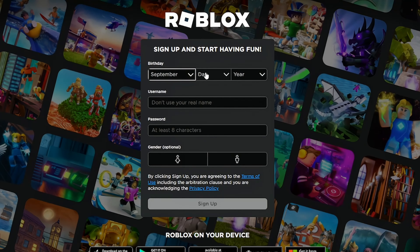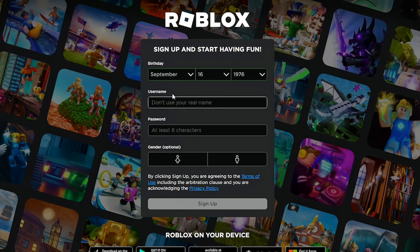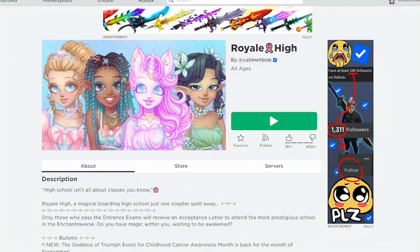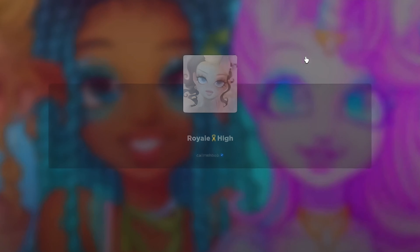Let's log in — birthday month September, random year... username: 1238DoorTester. Okay, there we go! So 1238DoorTester is my new account. Let's go — Royal High, loading up. Okay, now we're going to be testing out on a fresh account. Let's see if this theory is actually true.